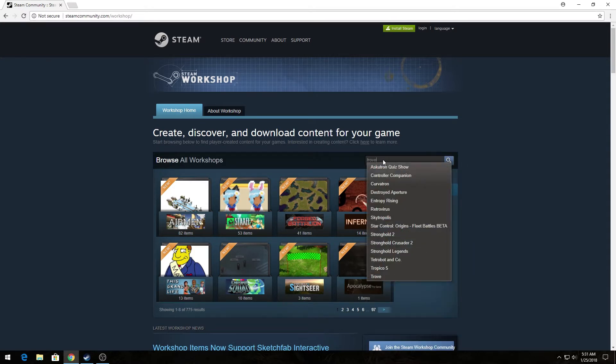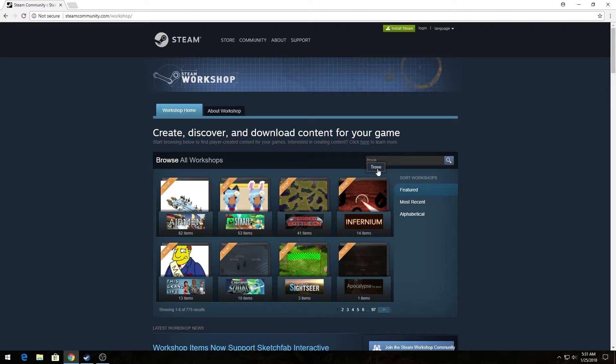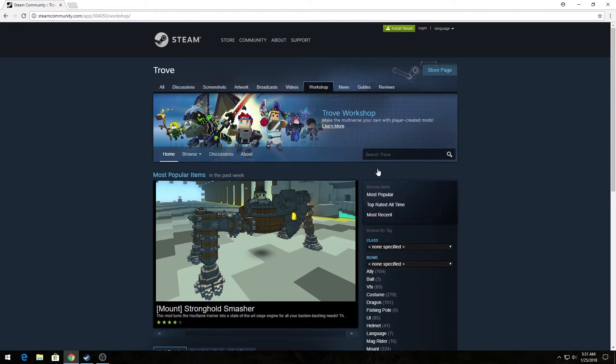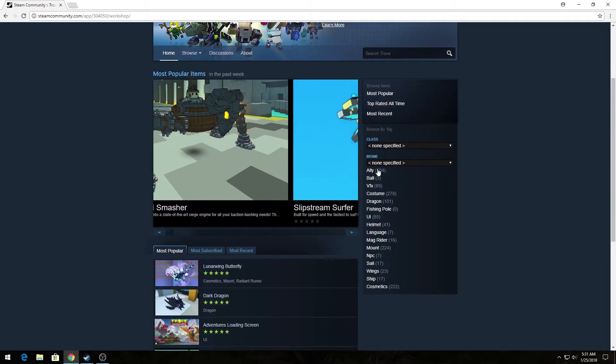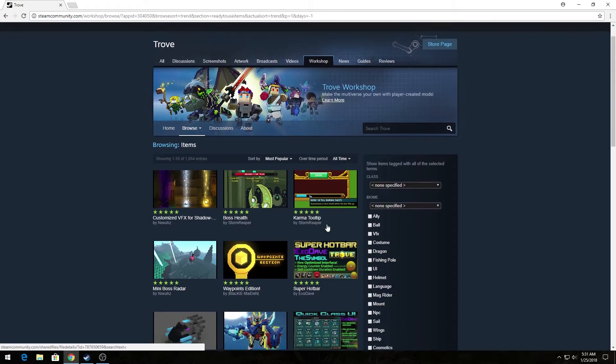You're going to want to type in Trove, and this is going to bring you to all the Trove mods. From here, you can see that you can click on the Most Popular, Top Rated, all this stuff, and you can kind of find what you're looking for. Once you scroll here and you find any kind of mod you might want, the Most Subscribed tab is probably the best tab to go under.